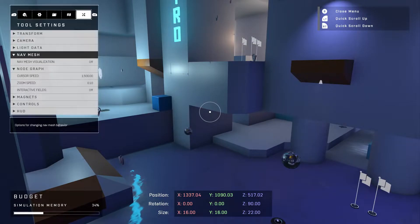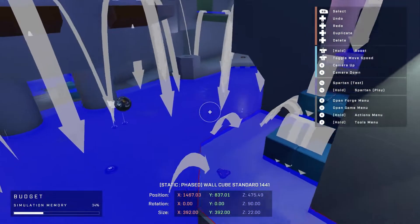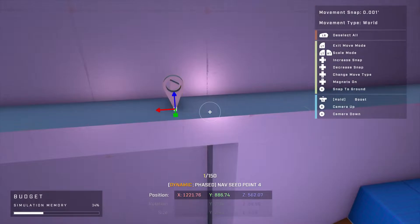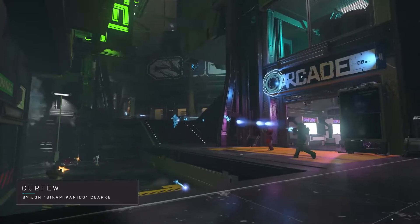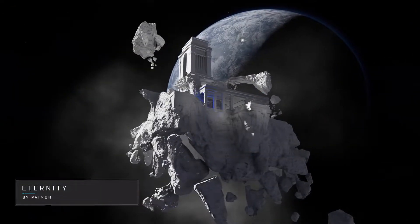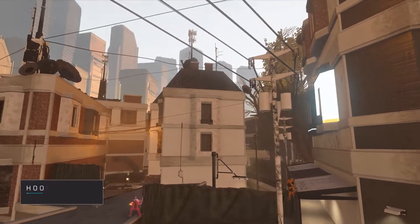We're super excited to bring NavMesh into Forge. NavMesh is basically data that Spartan bots rely on to navigate a map. This is the first time bot support has appeared in Forge in the Halo series. It always blows me away how people take the tools we've built and make them new again with their own imagination.